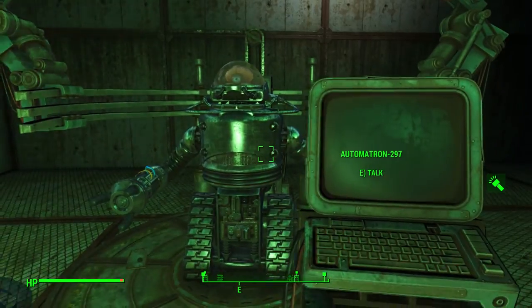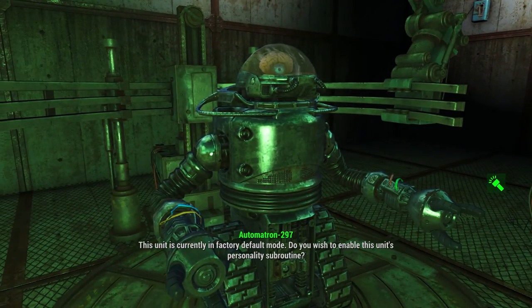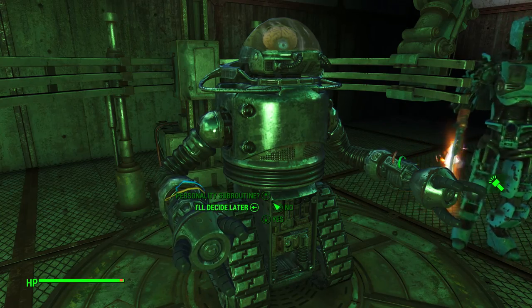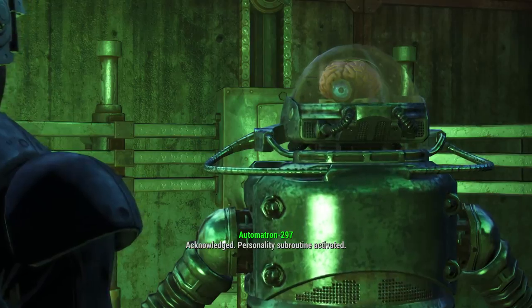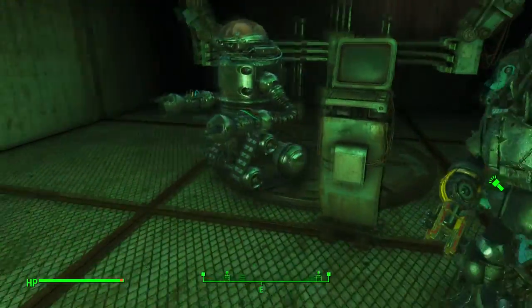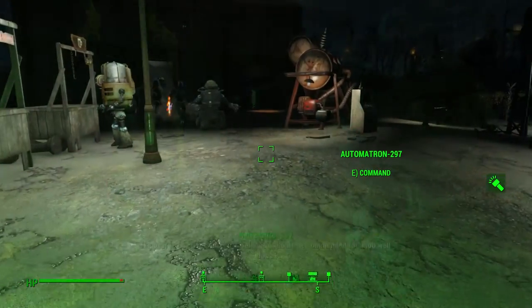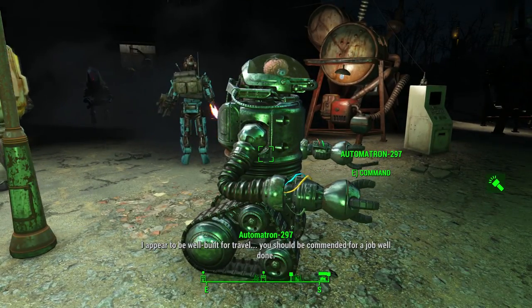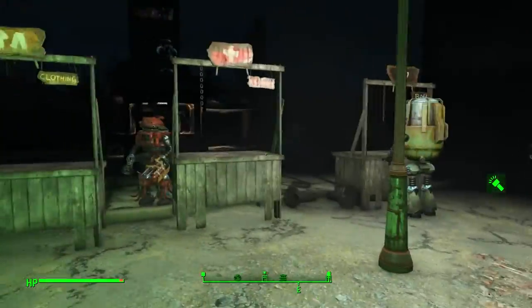Robo-Brains are robots that use a biological human brain as a processor — this might make them cyborgs but I'm not really sure. They are larger than Protectrons and Assaultrons but they are also still able to fit into tight areas. Their tank-like design gives them a lot of health and carrying capacity and also makes them quite fast. They're also capable of some kind of psychic blast. I'm not sure what effect this has on the enemy but sometimes it will hit you by mistake, and it has the effect of sending you temporarily blind.